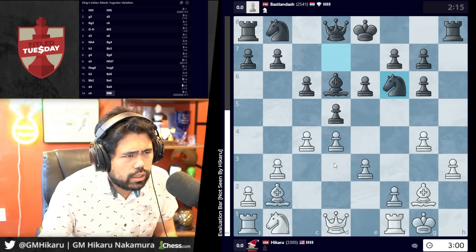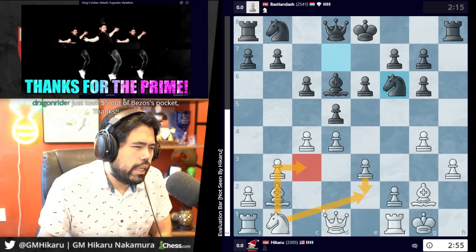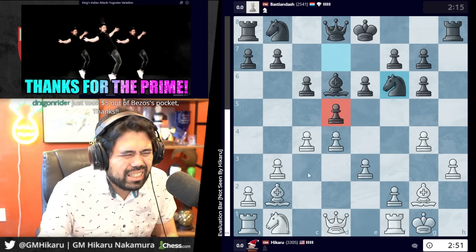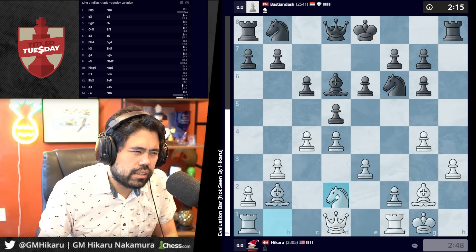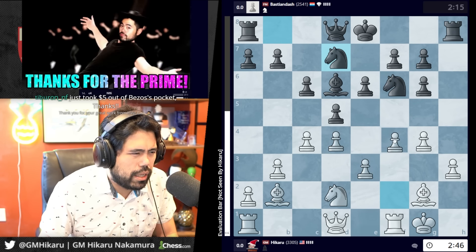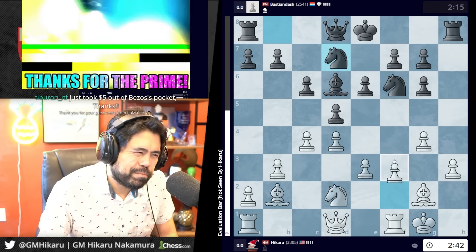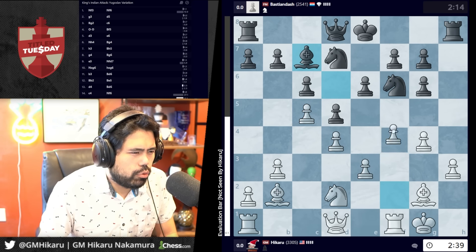He's down to 215 seconds, which is very very low. I can go knight c3 or knight d2 — I don't know which one's right. My instinct is d2, but c3 puts more pressure on d5. My gut says d2 is better. Maybe g5, maybe f4, maybe c5 right away. Yeah, I think I'm going to go c5 right away and then f4.